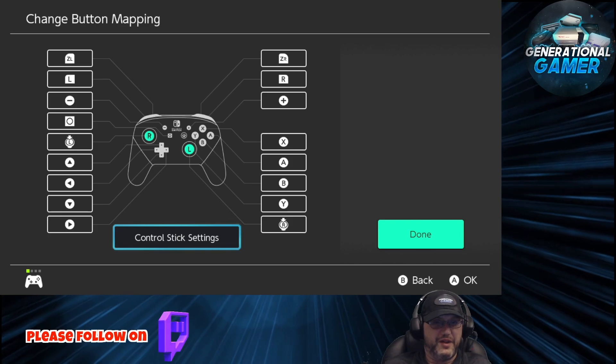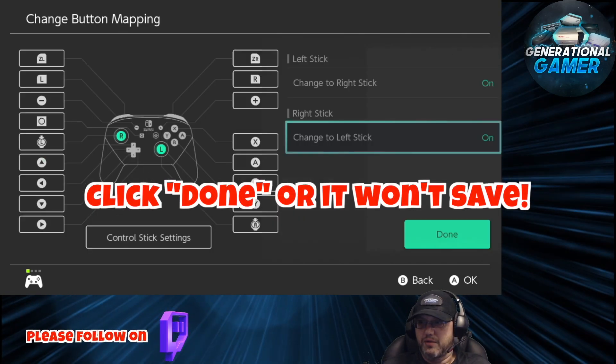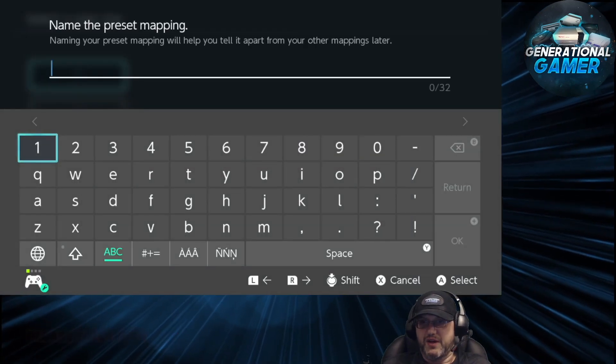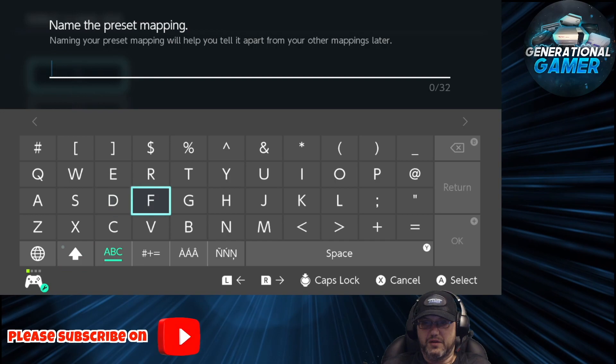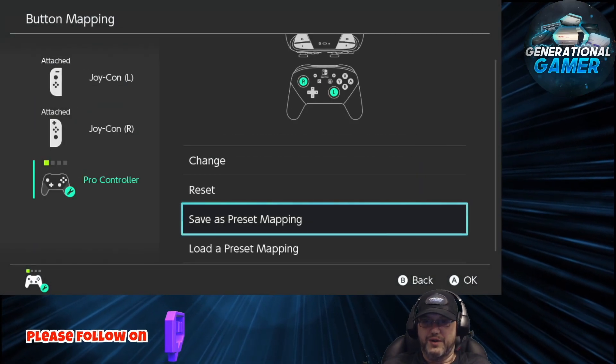So you see how that is? That's all we should have to do at this point. And now we are done. We're going to save that as GoldenEye. GoldenEye has been saved.